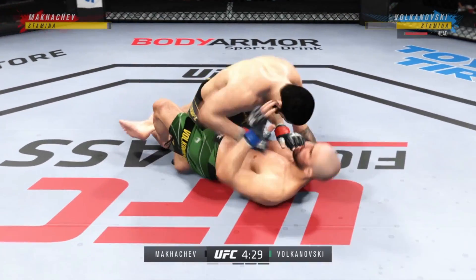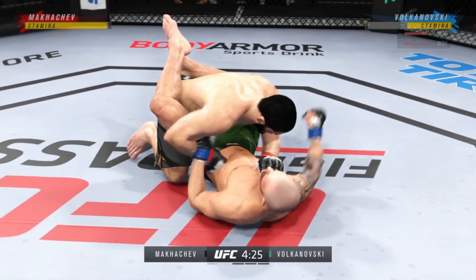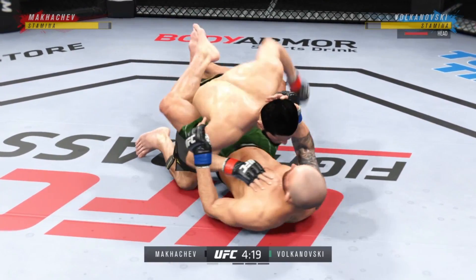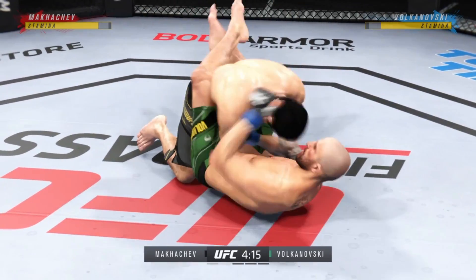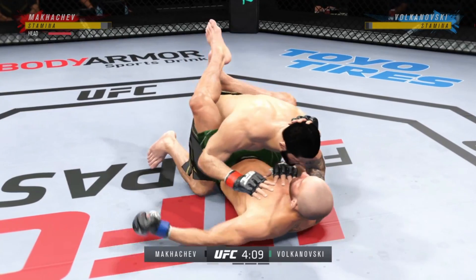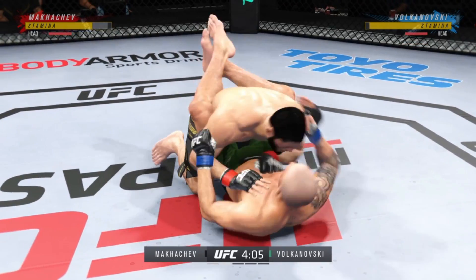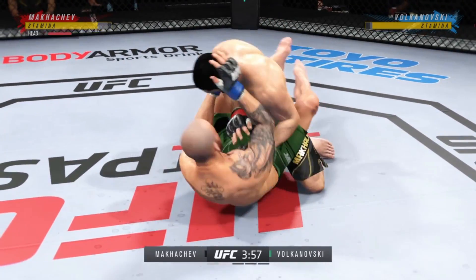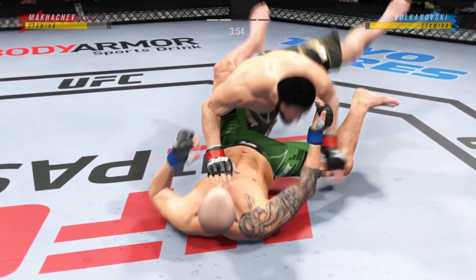He's got a lot of different submissions in his arsenal once this fight gets to the ground. He's comfortable fighting off his back. Outstanding ground and pound here — somewhat of a lost art in MMA, at least in terms of making sure that every strike counts. Not an issue for him. He's making every single one of them count. He's not pity-patting, he's not touching. Every punch that lands, he wants you to feel it.